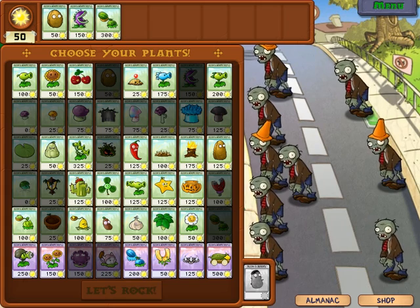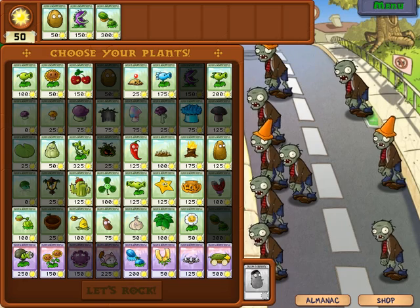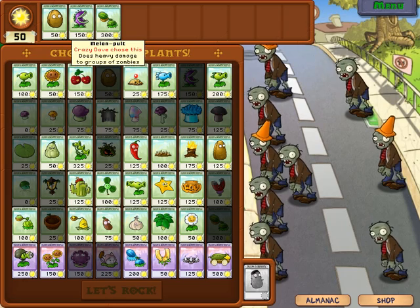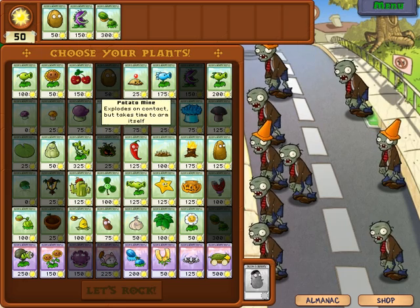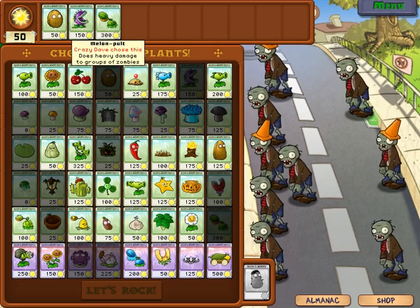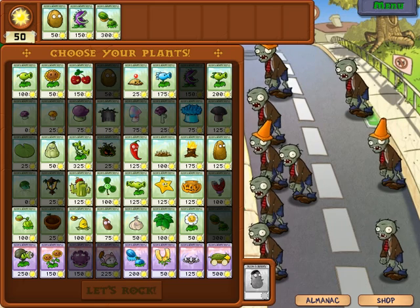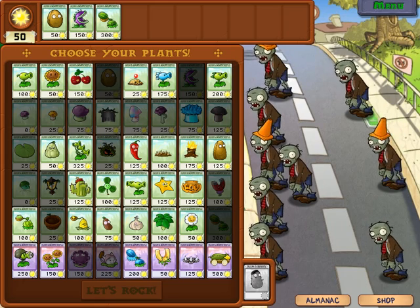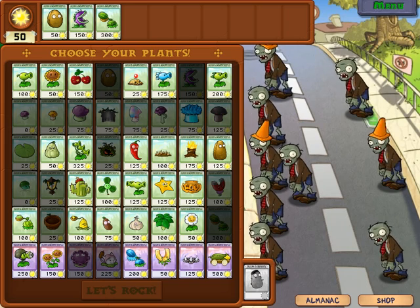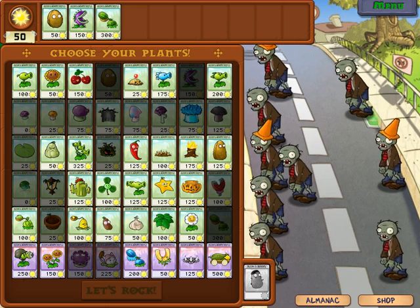I did the adventure all the way through and then started it all over again. Crazy Dave takes three slots with some plants — sometimes the plants are good, sometimes they are dumb. We have some nice ones like a melon pot and a walnut. I upgraded these to the maximum plants possible.